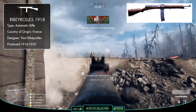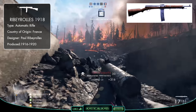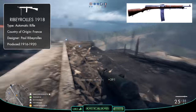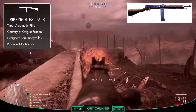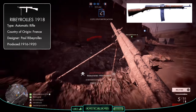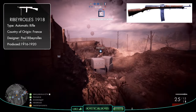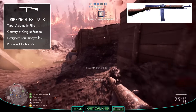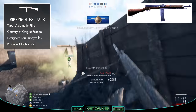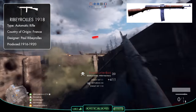Firing in both semi and fully automatic modes, the Ribeyrolle was a bit of a test gun, chambered for its own experimental 8x35mm Ribeyrolle round — one of the first intermediate cartridges designed for an automatic rifle. These headed bullets would have been fed into the weapon via a 25-round detachable box magazine slotted into the underside of the rifle. Something which suggests the gun could have been designed with supportive fire in mind was the fact that it had its very own bipod, though with it also having a bayonet, this meant that it was still geared up for assaulting enemy positions too, which kinda gave it dual purposes.